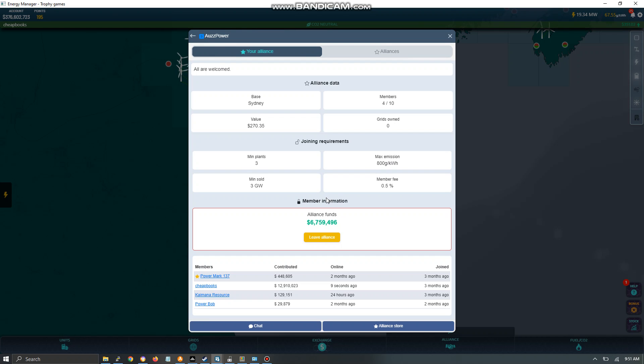That's basically all the information you need to know about alliances. Is there any cost? Yes — a 0.5% membership fee. Is there any advantage? Yes — you can buy power plants at a substantial discount, and the alliance plants have better capabilities than those in the regular store. Definitely go with an alliance, especially early on in the game where it's more important to save money.